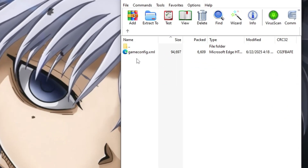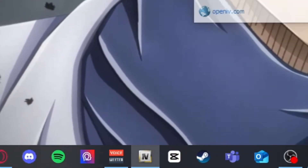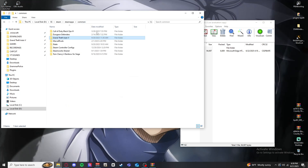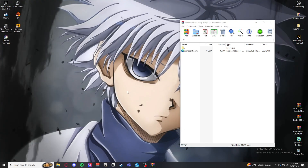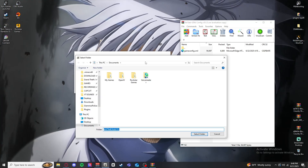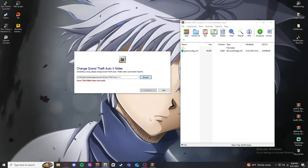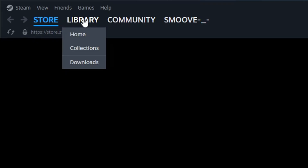Right here we have our gameconfig.xml, and you'll need OpenIV for this. Click into OpenIV, and if this is your first time setting it up, I'll show you how. We're going to change the GTA 5 game folder path. Click Browse — it's wherever your main directory is, wherever you downloaded GTA 5. If you're on Steam and don't know where that is, open up Steam and go to your Library.